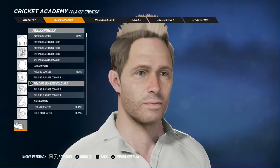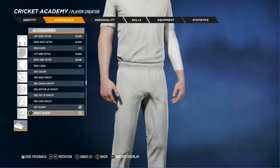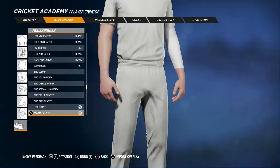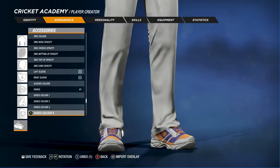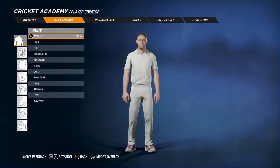And then you got all your accessories, tattoos. Look how much there is here - this is unreal, there's so much you can do. You can do long sleeves. It's a bit confusing - there's so much stuff. You can change all the shoes. The default shoes actually look pretty cool, they actually look like proper branded shoes. So we have the appearance - there's so much to do there.